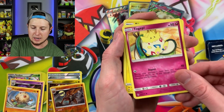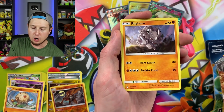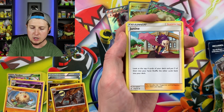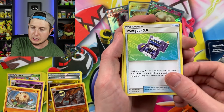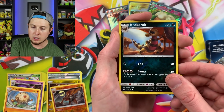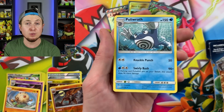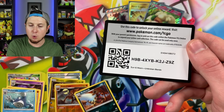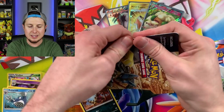From the next Unbroken Bonds pack: Gastly, Togepi in a backpack — classic Togepi — Pikachu, Murkrow, fly away Murkrow, Writheon, energy, Janine, Pokegear 3.0, triple acceleration energy, reverse holo Crobat, and a Poliwrath for our rare — got those nice summer vibes going on taking a nice swim. There's the code card for that one.